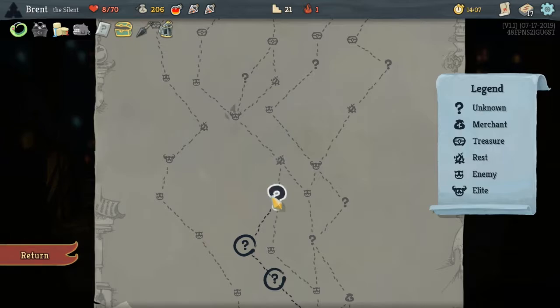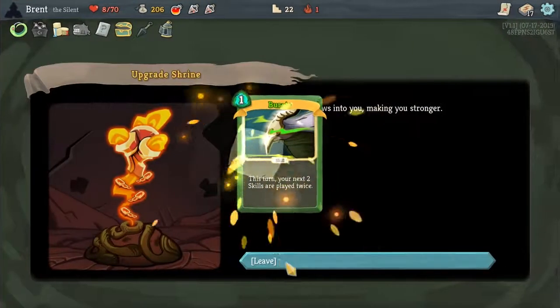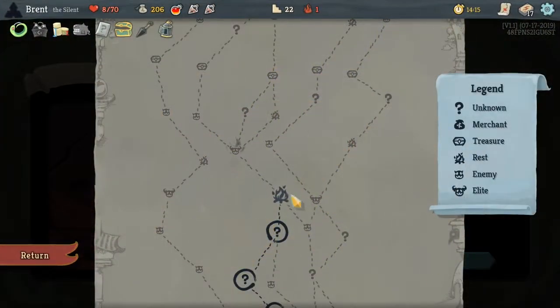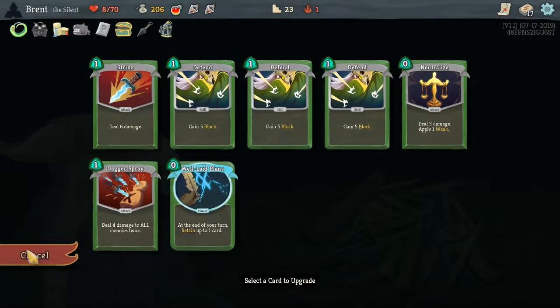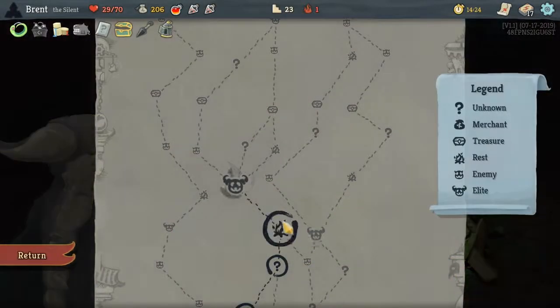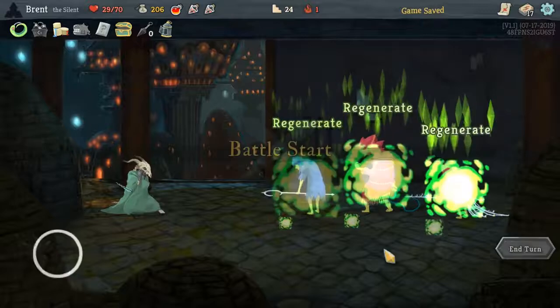If this is not a combat it will be great because we can rest right there — it's not. Upgrade a card — definitely the Burst. Being able to get more shivs in hand will be great. I want to rest — 29 is not that great, especially since this is like a super elite, but it is the path we took.